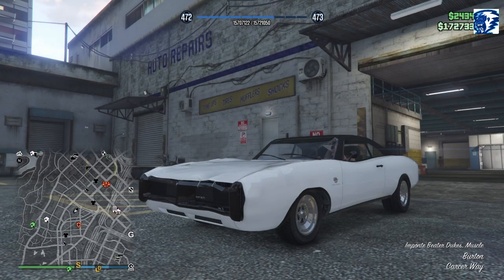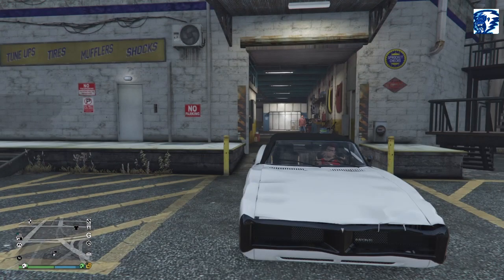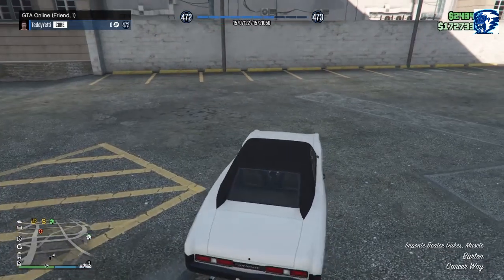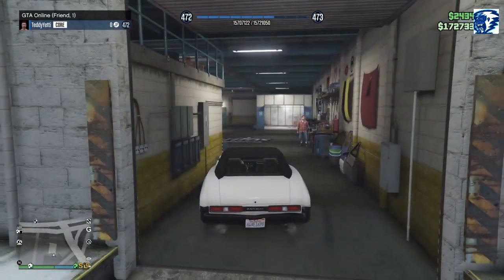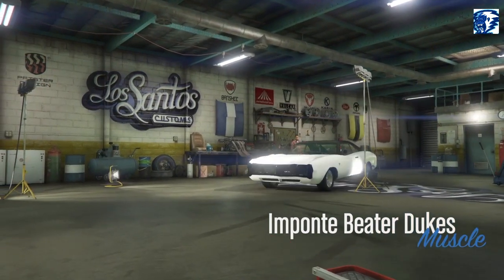The Imponte Beater Dukes - another Dukes muscle car. That's right folks, welcome back to GTA 5 with me, Addicted to Life, for the last and final car customization vehicle for this summer special DLC. No, I didn't beat her up like that - she comes that way. She is called the Beater Dukes. In my personal opinion, I don't know why they added this, but if you guys want another muscle car, by all means go ahead and buy it.